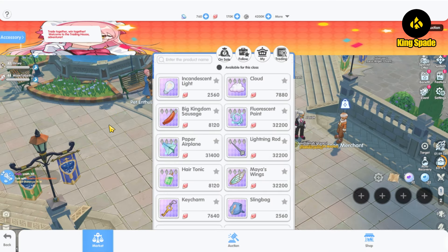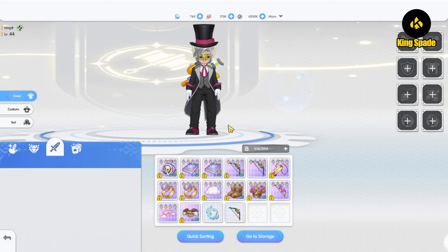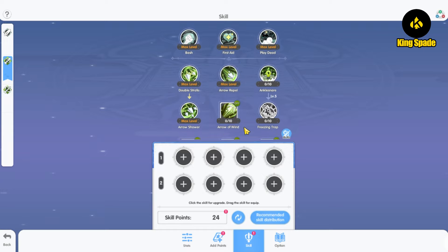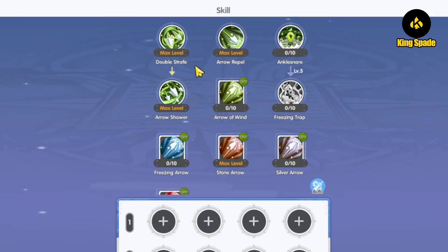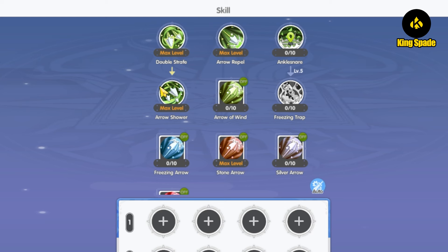For Short Bow weapon users, it has Fast stat instead of attack speed. Since this build focuses on using skills to deal damage, you want to lower your skill cooldown as much as possible, so use Haste accessories and talismans. The archer has other active skills too besides the trap skill — like Double Strafe, Arrow Shower, and Arrow Repel. Since trap damage scales with Strength per the default playstyle, Short Bow users can also use these skills to deal damage.